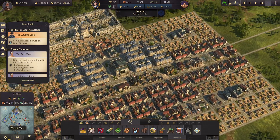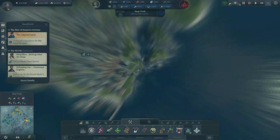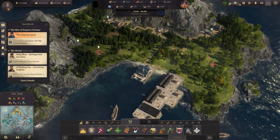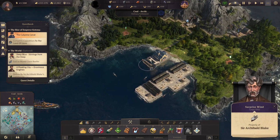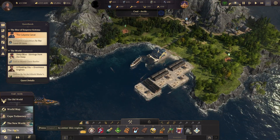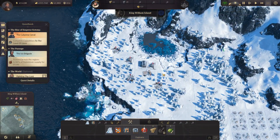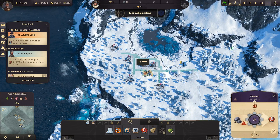So I did an expedition. Before I did the expedition to the Arctic, I went ahead and took this island in the Old World and named it Coal Arctic, because this is the sole supplier of coal for my Arctic lands. And in the Arctic up here, I went ahead and settled King William Island. Let's go ahead and get the heater down.